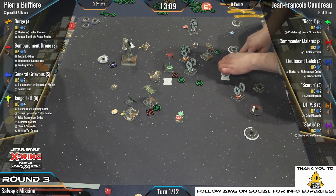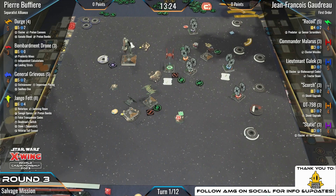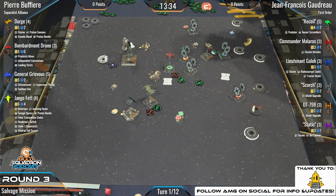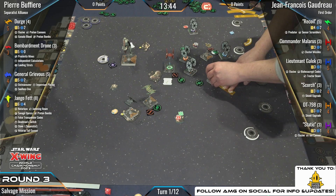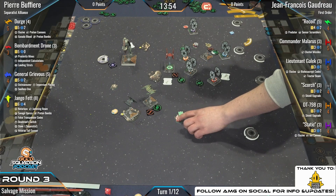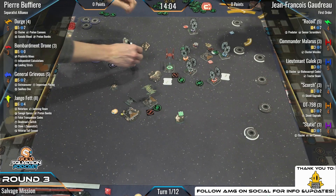Scorch won't be happy about that — especially Dirge, who fires at initiative five and could strip that focus token Scorch is planning to use against Django. Gaelic maybe just wants to barrel roll to not get outmaneuvered by Grievous and give him those re-rolls. We may see Malarus move up and take a lock onto Grievous — looks like that's what we're doing, potentially throwing a cluster missile at Django depending on what maneuver we see.